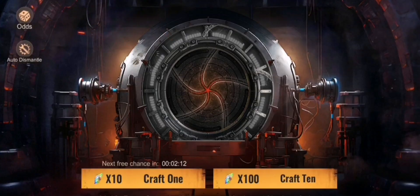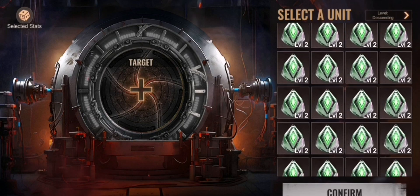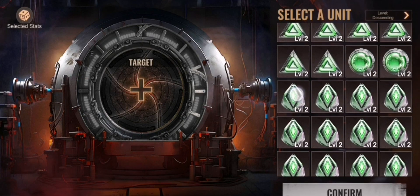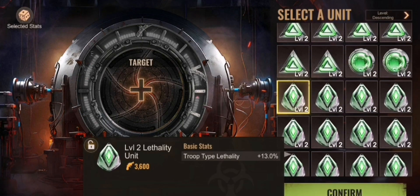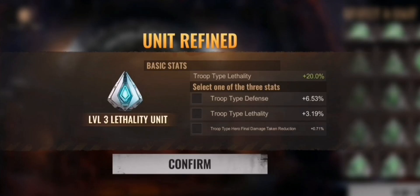Once you craft them you can combine them — you need three of the same type. For example, if you have a lethality unit at level two and want level three, you need three of them: the one you're upgrading plus two more. So you need three to create one new level.